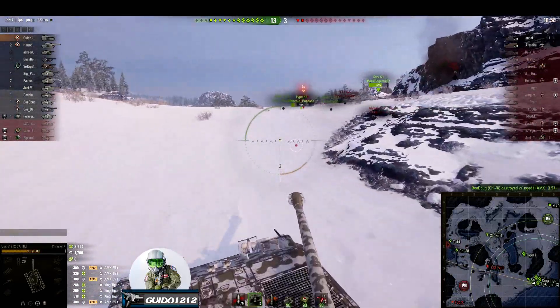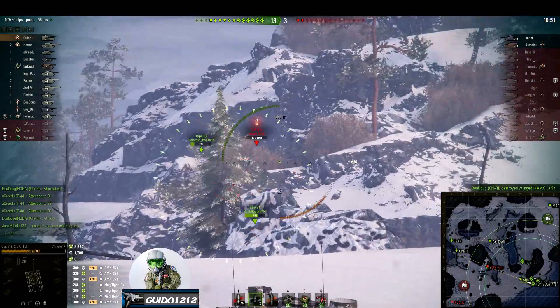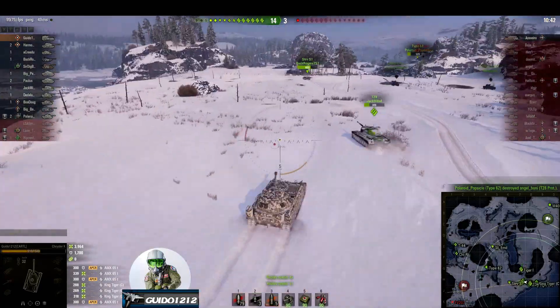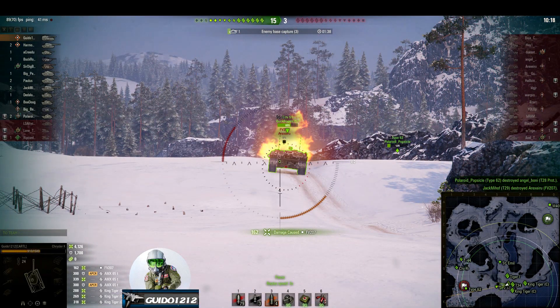At 3,964 damage with 1,700 bounced — that's like carrying an extra tank and a half around. At 1,500 hit points having absorbed 600, I'm effectively surviving as much more than my base HP. I try to finish the artillery but loaded HE against a thin-skinned tank — 162 damage even hitting the side. Final tally: 4,126 damage, 1,700 bounced, anchoring the lower fight. A great example of side scrape capability and local area maneuverability.